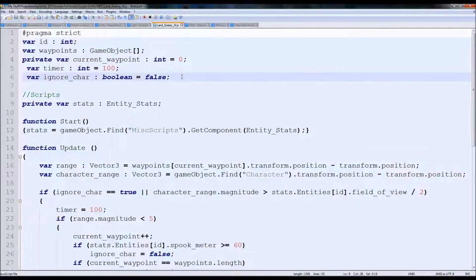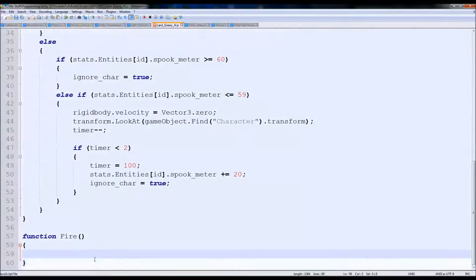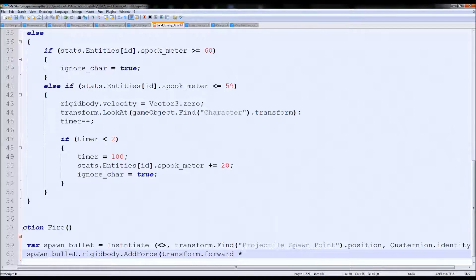I'm going to come down to the bottom and type in function fire. So we need the projectile spawn point - we'll use transform.find('projectile spawn point').position, which will search inside whatever it's attached to. First we'll spawn the bullet: var spawnBullet equals instantiate. Then what are we spawning? We need to get it from resources, so we'll put brackets for now. Transform.position and Quaternion.identity. Then we push the bullet forward: spawnBullet.rigidbody.addForce, transform.forward times a thousand.